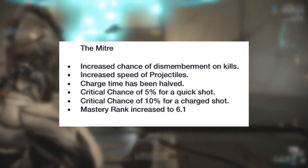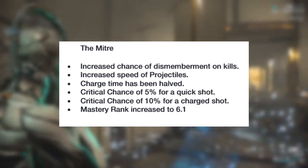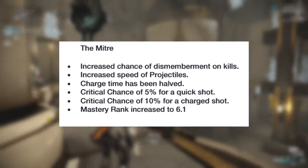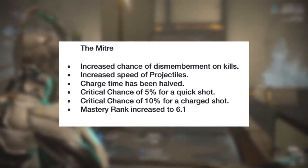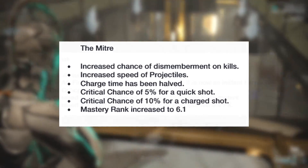The Mitre will become a Mastery Rank 6 weapon with an increase to its dismemberment chance and projectile speed. It will also receive a 5% critical chance on a quick shot, and a 10% critical chance increase on a charged shot, with its charge time halved.